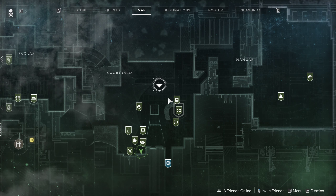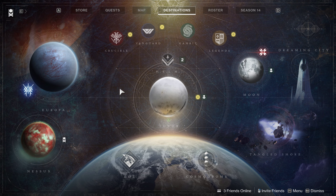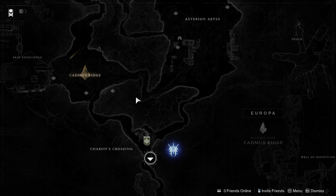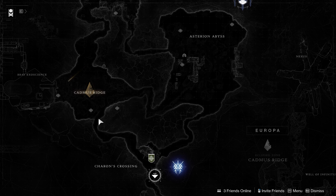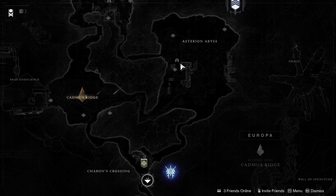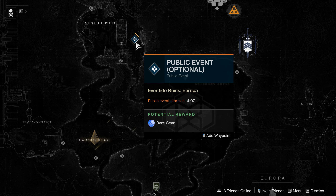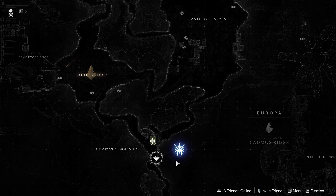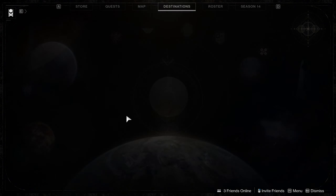When it comes to destinations and where I can go and what I can do, not much has changed since the last video. If I go to Europa, I can go around and farm the yellow bar heavy enemies for the chests that will drop on the ground, and I can get guns and armor that way. But I can't do much — I can go do a lost sector, but there's nothing here besides blue drops. It's pretty much the same. Nothing has changed.